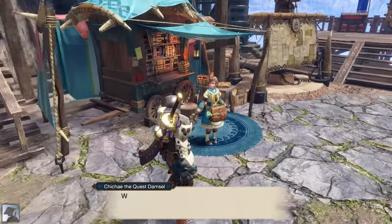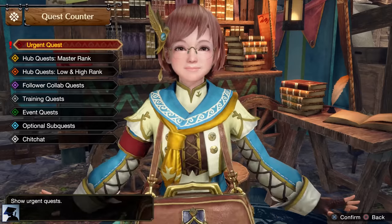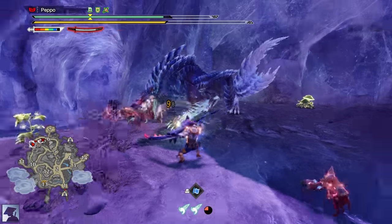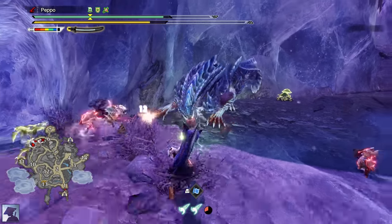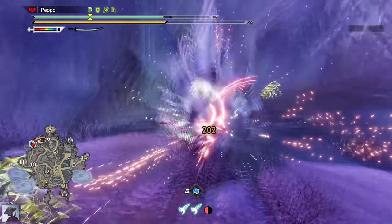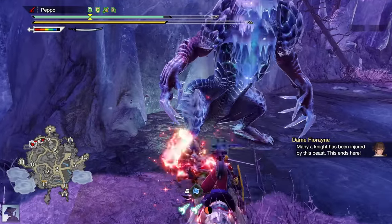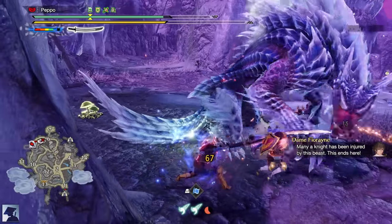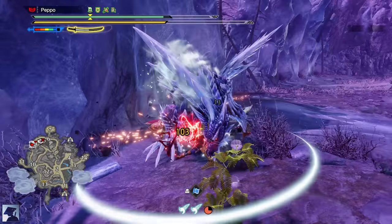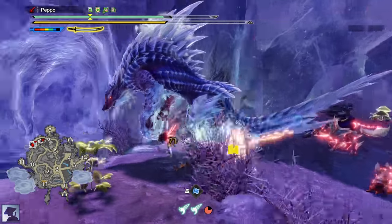After completing 3 key quests, you will unlock the Urgent Quest to get to Master Rank 4 — Lunagaron. The fight of this new monster from Sunbreak is really cool. In its normal state it doesn't have real weaknesses, but when it is covered in its icy armor it takes more damage, and even more when it is also enraged. However, in that first state it is extremely dangerous, so if you really want to punish it, you will need to learn its pattern and exploit the few openings you get to counterattack.